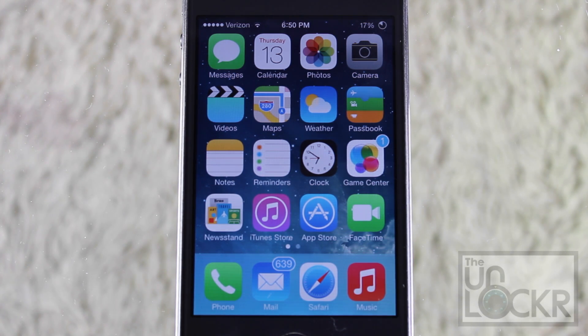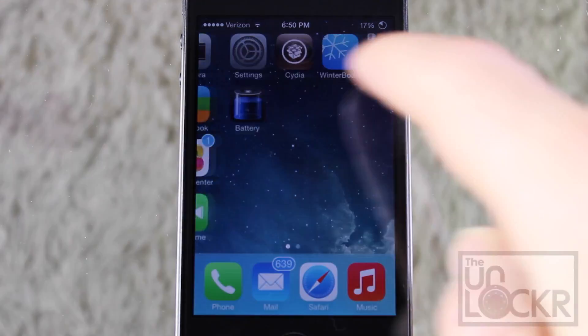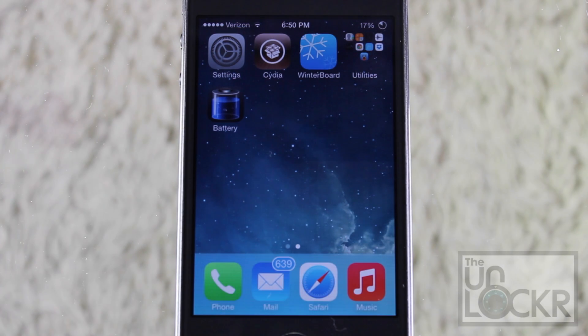For the Game Center, for example, I guess it takes the blue rather than white. And if I went over to Cydia, if it had an icon badge, instead of red it would actually be the brown, copper, Cydia color.